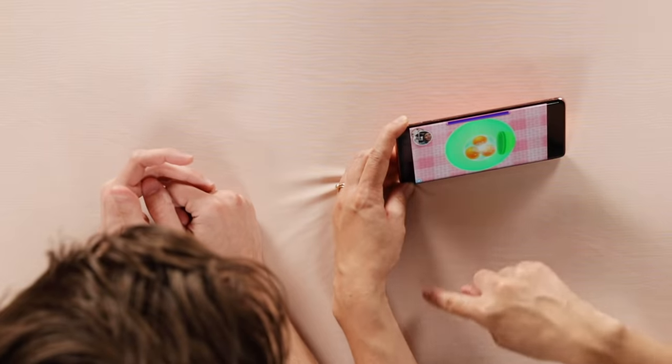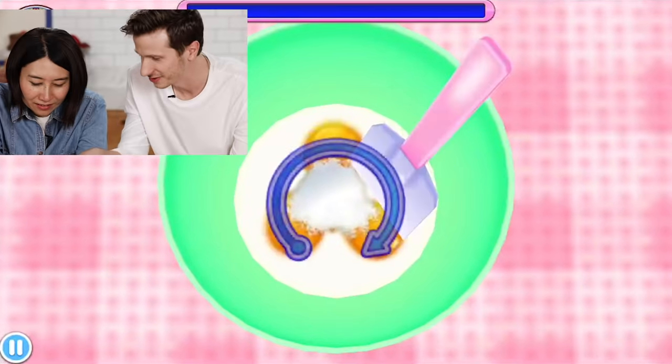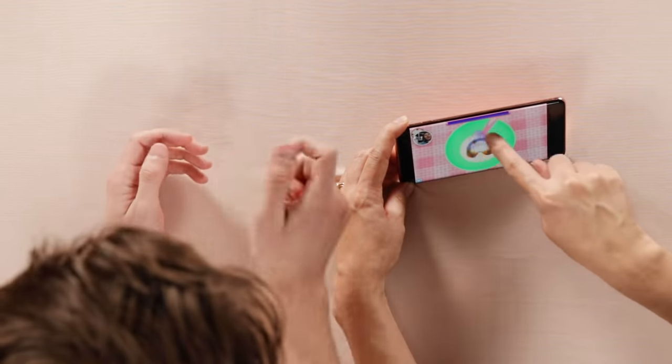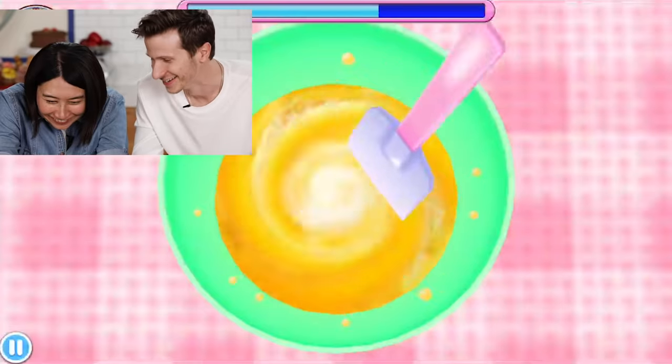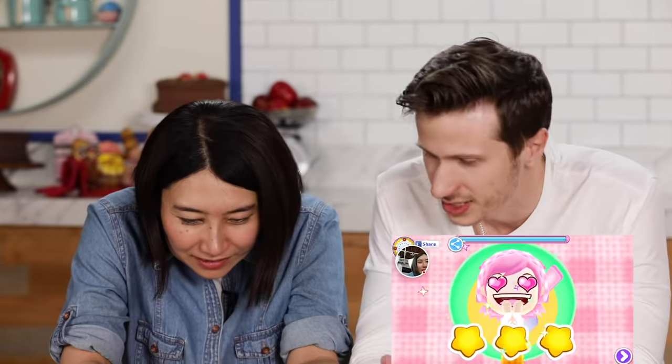Mix it. Oh yeah, you're putting sugar in it and the milk. Now you like grab it from there and then do like a — yeah, exactly. All the way up. So you have to do it like fast. Three stars again.